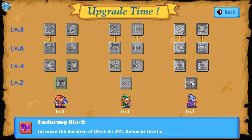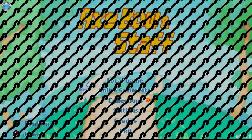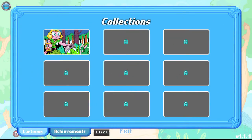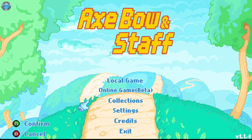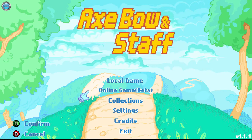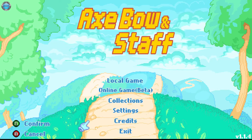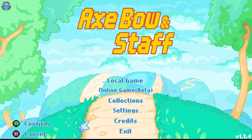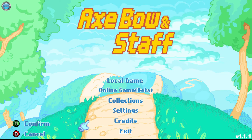We have upgrades, Skill 3 — damn, deep. What else? It's only local, or? Collections, achievements, cartoons — cool. So we just host or join. I guess we saw everything. Axe, Bow and Stuff — I'm Dinksy and you watched AvaBatTV with the gameplay footage. Rate the video, follow the channel for more content. See you next time!